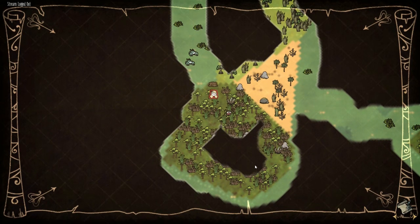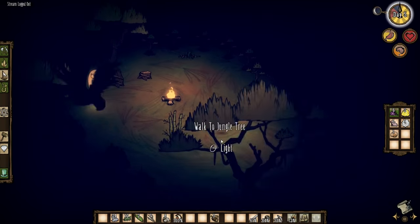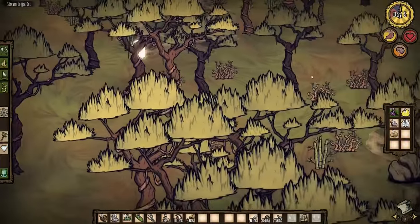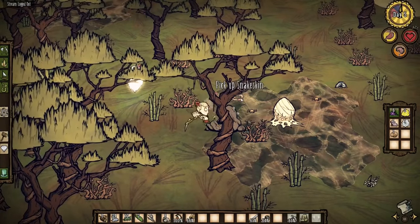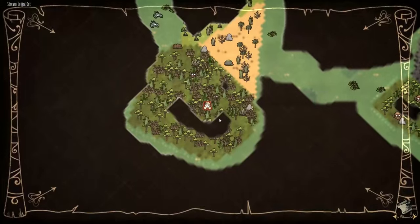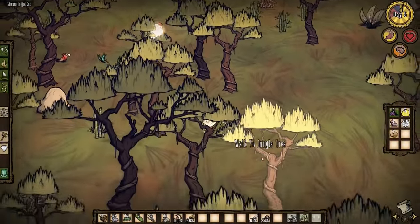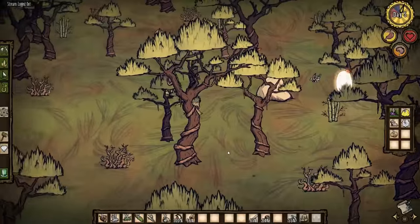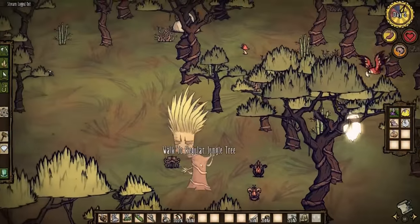Is that a gold boulder down there? Let me grab the torch and go check. Daytime — there it is: a gold boulder and more spiders. We're definitely going to be coming here to deal with spiders. Oh, and there's snakeskin too — definitely a good place to come back to. Let's keep checking the map to make sure we've got this right, and sit back and enjoy the new music. I really enjoy the music in this game — it's so quirky.